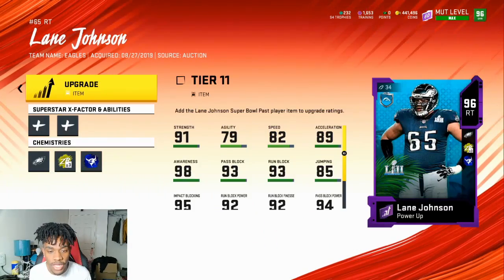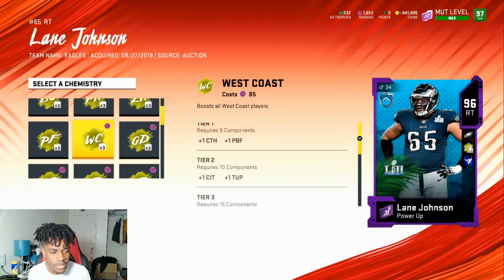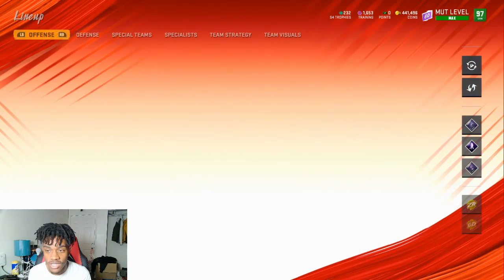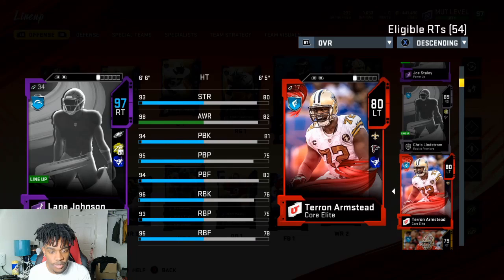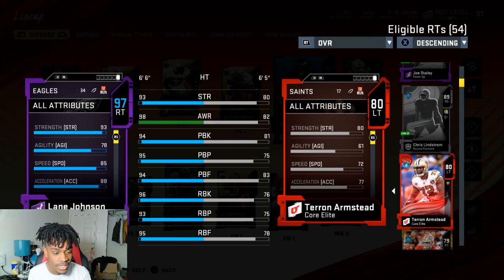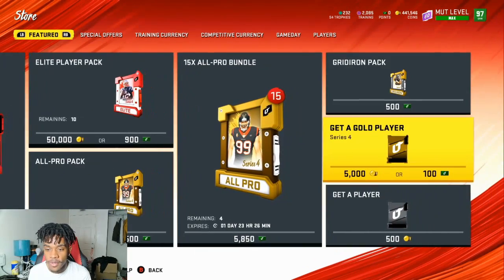We went ahead and bought Lane Johnson — 95 overall on purchase, now powered up to 97 overall on the team. This card is crazy — 93 strength, 98 awareness which is really key in this game, 94 pass block, 95 pass block power, 94 pass block finesse, 96 run block, 93 run block power, 95 run block finesse, and 85 speed. He's the best right tackle in the game by far. I was thinking about getting rid of him but I knew he'd get a new card soon.